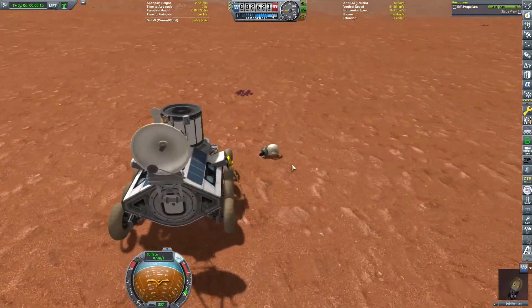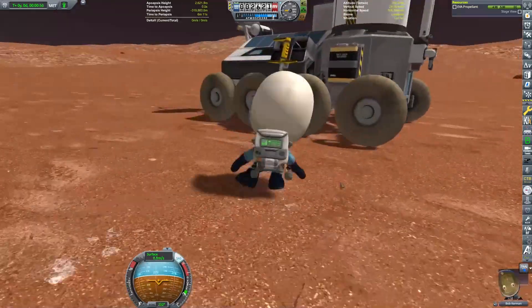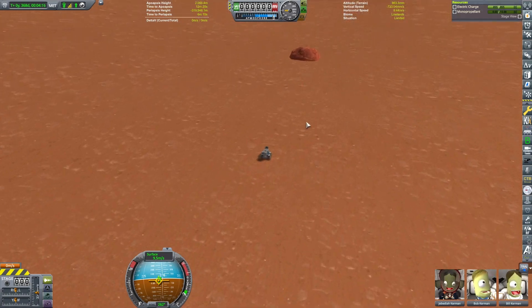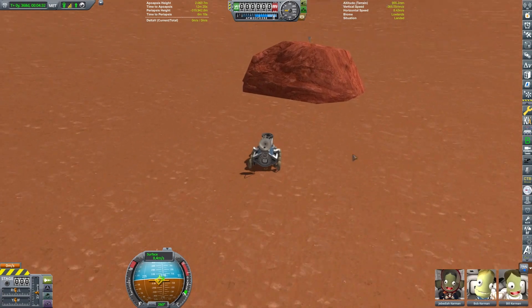We've got the satellite - let's transmit some science from it as well. We've got some Duna blueberries again - we'll go ahead and pick those up. Lots of science, we can get so much science from doing it. I've got the Breaking Ground DLC, which lets me do some added science experiments on the surface.